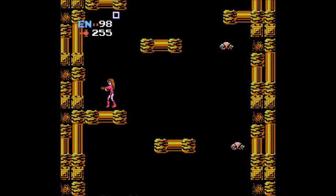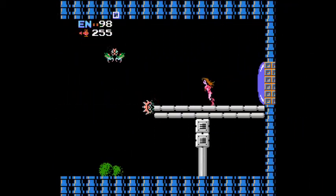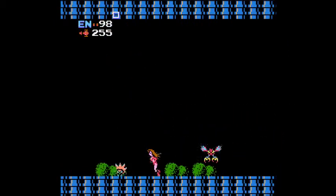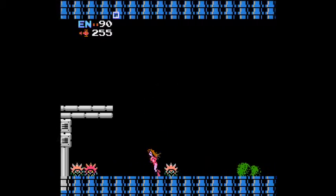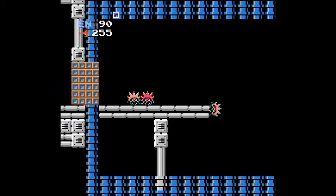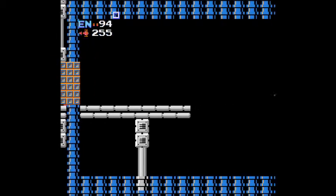Now I gotta go up here, and the first thing I'm gonna get right here is the morph ball bombs. Oh, these flying enemies can be a real pain in the neck too. You think these flying enemies are bad? Wait till you see the ones in Norfair — those ones will drive you nuts, especially if you're trying to get the screw attack and those power-ups. You have to switch to your missiles here; sometimes the enemies come in with you. And there are the bombs — you're definitely gonna need them later on in the game, especially when you're trying to get some of the power-ups in Norfair.